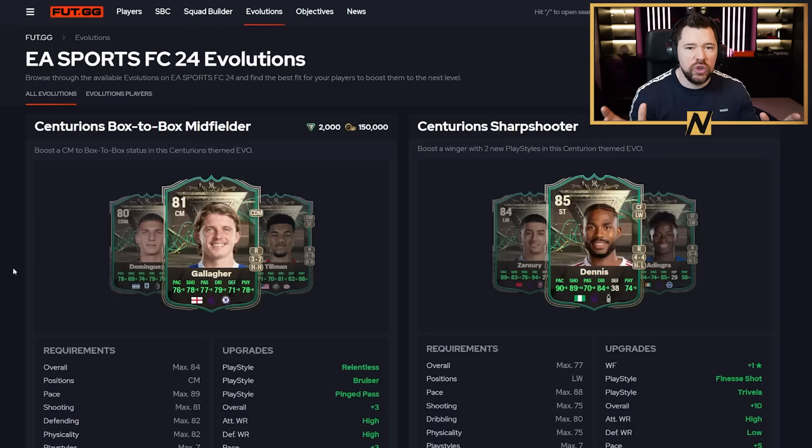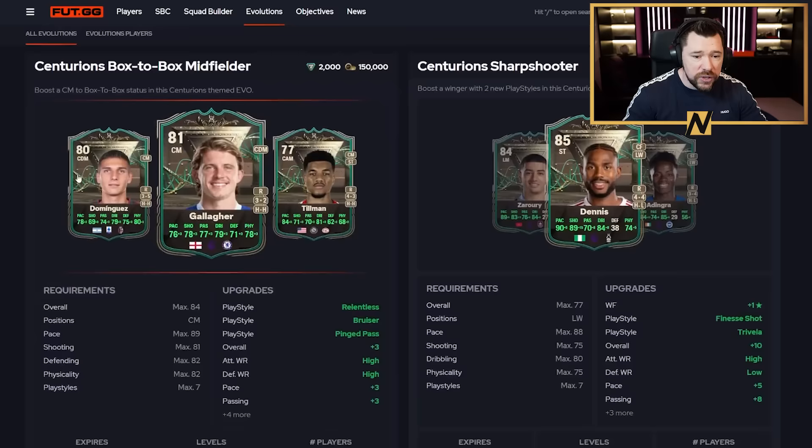What's up guys, Nepenthes here and welcome back to another FC24 video. EA have dropped two new incredible evolutions for the Centurion's promo and we're going to go through the best options today, starting with just the best one-off upgrades — cards you can upgrade in either Centurion's Box-to-Box Midfielder or Centurion's Sharpshooter — and then we'll look at some chained evolution upgrades.